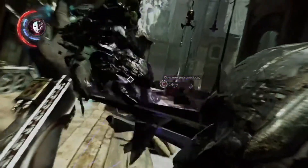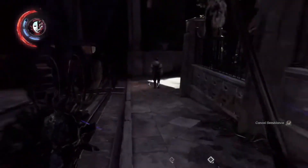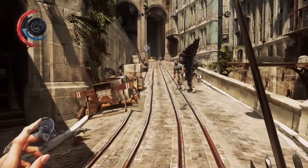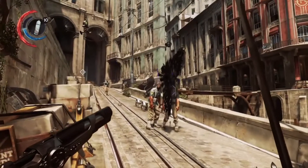Number 1: Semblance. This might be the most overpowered ability in the series. I thought Mesmerize from Dishonored 2 was, but this might just take the top spot.